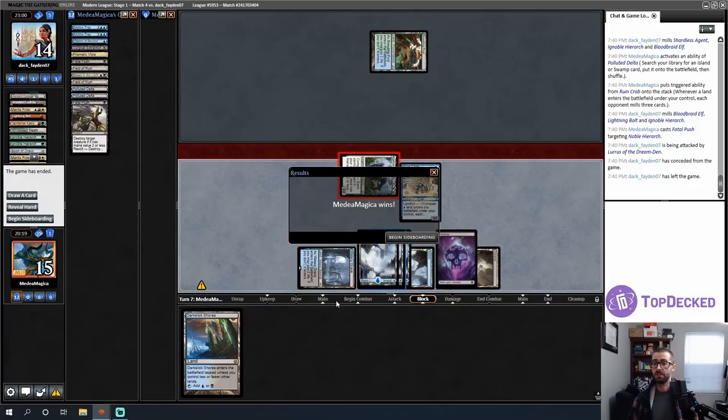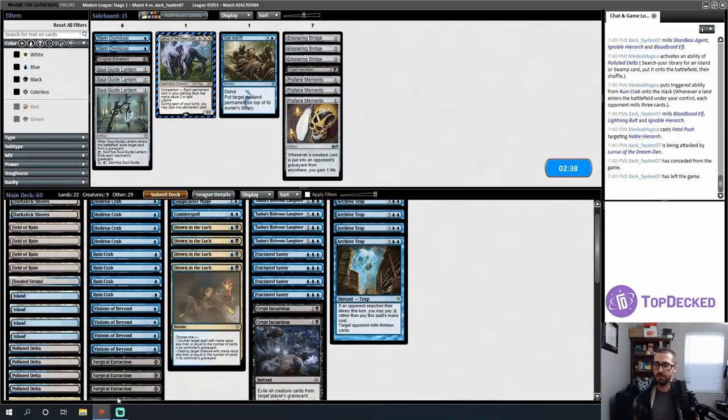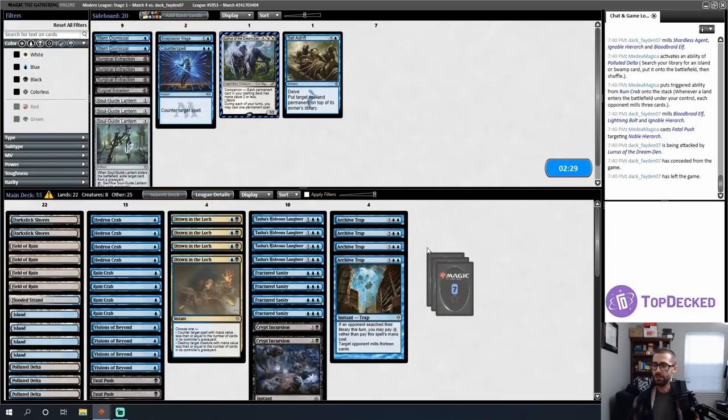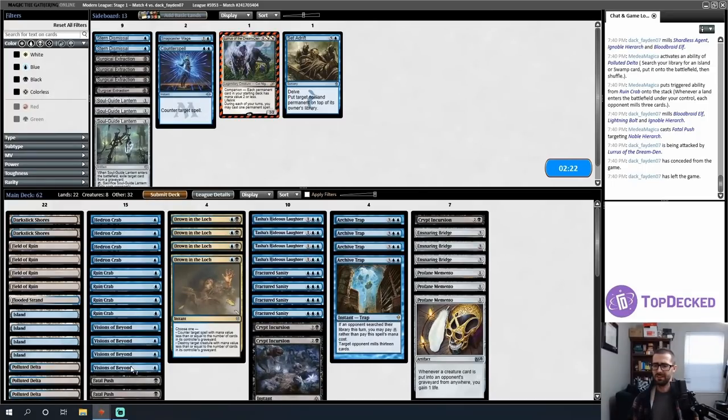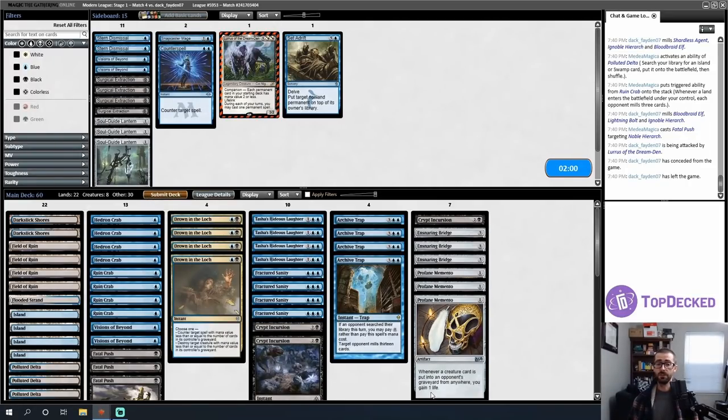A little scared in the mid-game but clutched it out in the late game. Round four sideboard thoughts: Ensnaring Bridge looks great. Crypt Incursion and Profane Memento are probably both good. I don't think I want Surgical Extractions since there's no specific card I need to remove. I don't want Counterspell and Snapcaster — they're slow. Visions gets worse if I start using Crypt Incursion for life. I'll trim Visions, keep removal. The Field of Ruins did way more work than I expected — they were absolutely game-defining in the early turns.